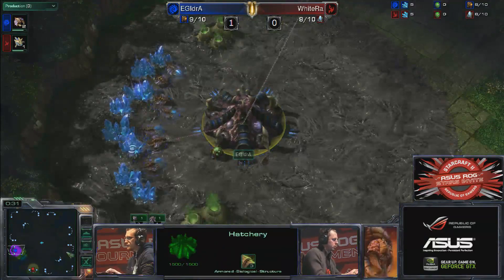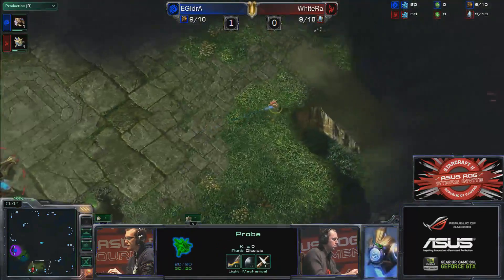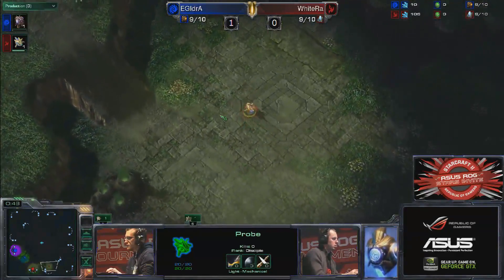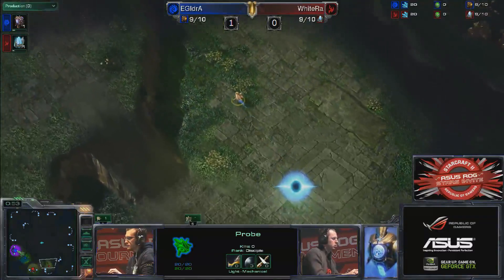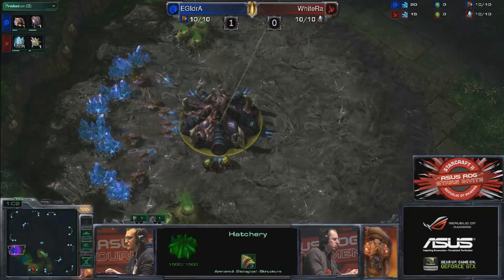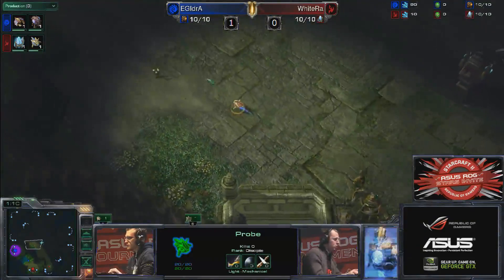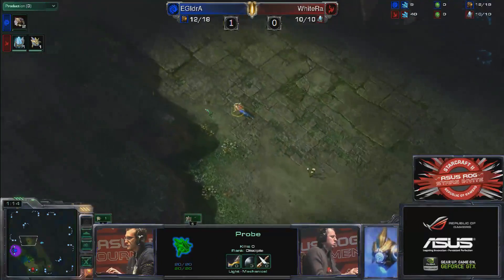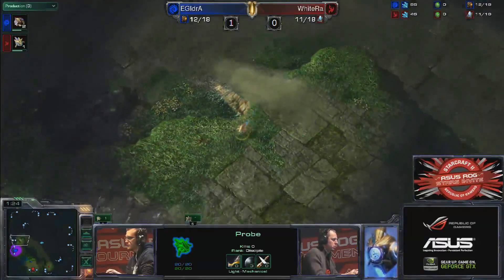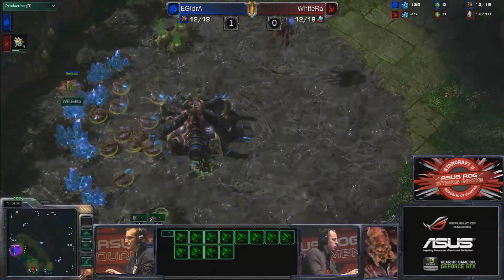I would not be surprised if we saw once again from Whiteral this Forge fast expand, piling on the lower ground — and there goes that probe already. He just prefers this style; he doesn't really like gateway expands anymore. He feels he can successfully defend this on any map. He also has the option for a pylon block, though he now knows after yesterday that three pylons does not work. The ESL version of Shatter Temple does not allow that, and it also does not allow bunkers. That was a deliberate change — it does work on the ladder version. He still can use four pylons to block it, but you lose the value from the rush because you invest too much.